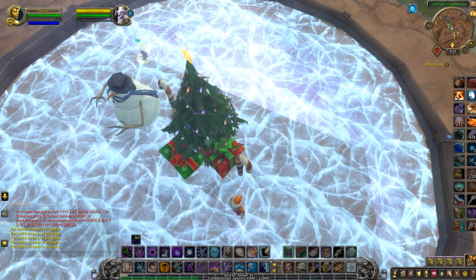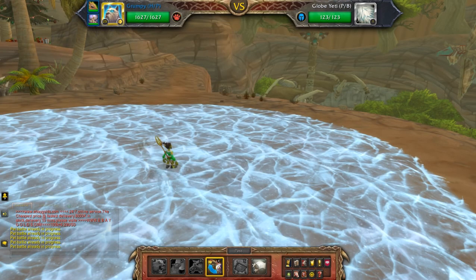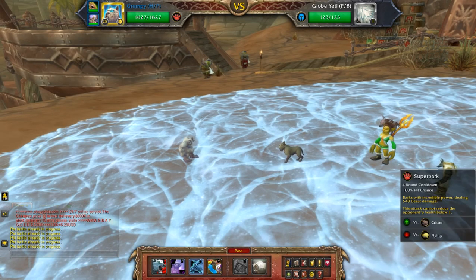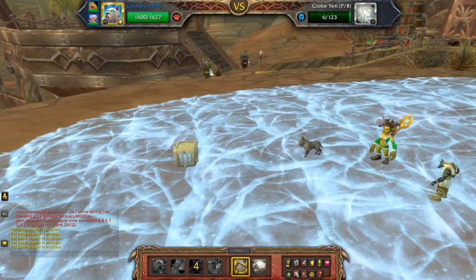There it is! So you can see here it's level one. As I said, just use the one ability Superbark, which will bring his health down immediately — just his. And there we go, nice!